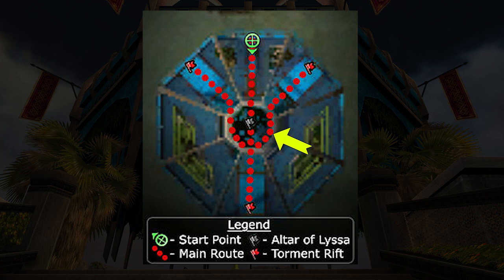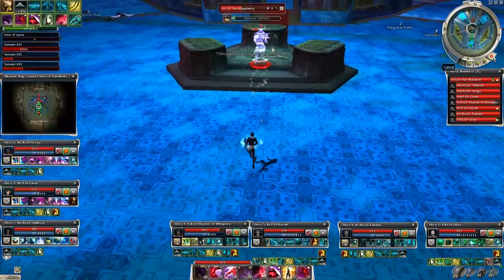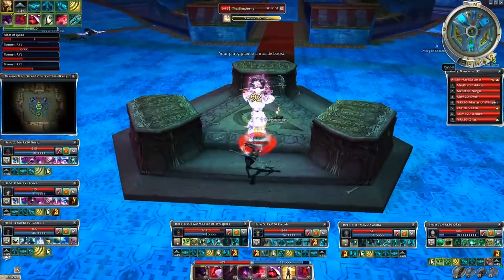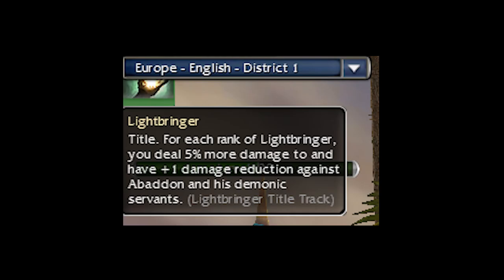Don't worry, this is not that difficult. Once you have that, you must capture 3 additional torment rifts and the mission is completed. To make things harder, the blasphemy will respawn quite often, but he dies fast. Tip number 1: display your Lightbringer title — this can provide an extra 40% damage and some damage reduction as well. I think this applies to all the later missions in Nightfall, so better have a max or almost max Lightbringer title when you do this.